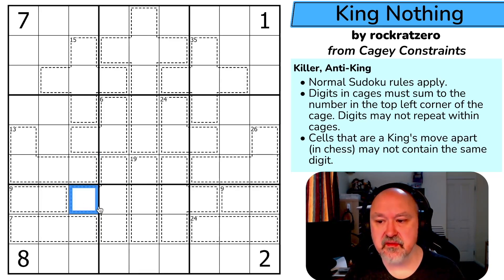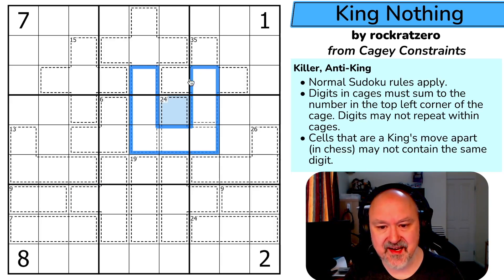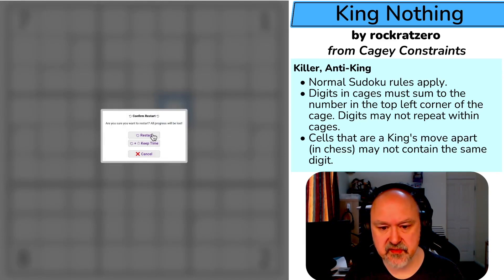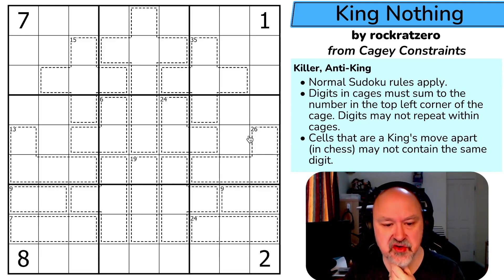Cells that are a king's move apart in chess may not contain the same digit — so this is anti-king. For example, if I pick a digit there, I couldn't put that same digit in any of the cells a king could move to. It's sometimes called untouched sudoku: any two cells that touch each other in any way, even diagonally, cannot contain the same digit. That's the rules. I'm going to restart the puzzle and timer — let's give this a shot.